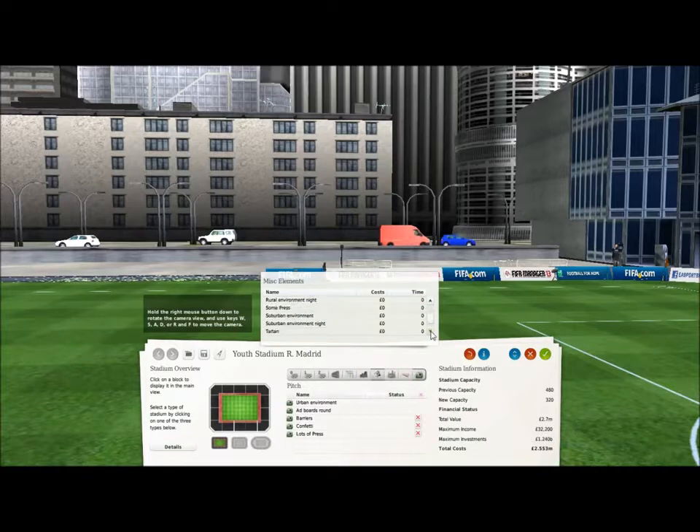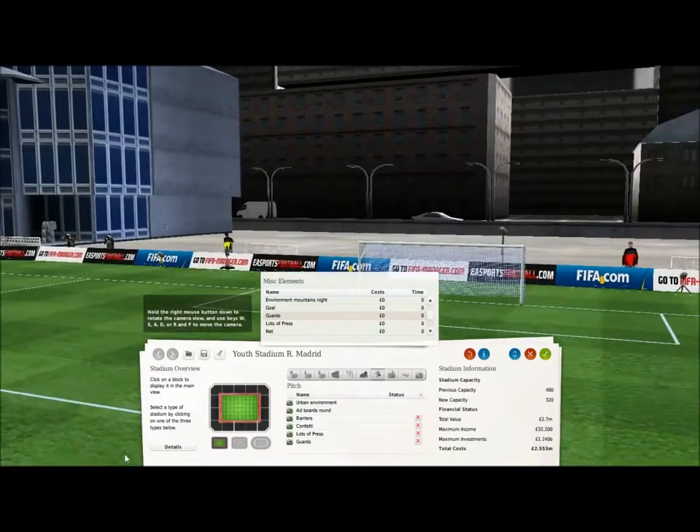I'm also putting in all of the extra little bits you can add if you want to, like barriers, like confetti. If you go down you can see there's press you can put in, and if you go down even further there's guards and stuff you can put in. You can also put in nets behind the goals - if you click on 'net', boom, there's a huge net behind the goal, but I'm not a fan so I'm going to take them away.